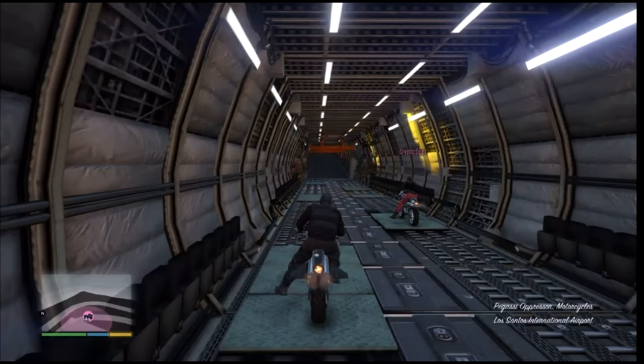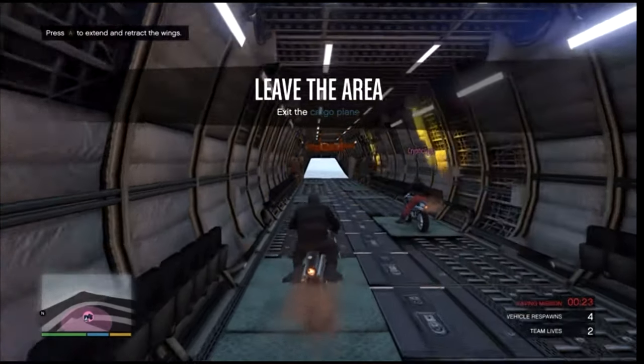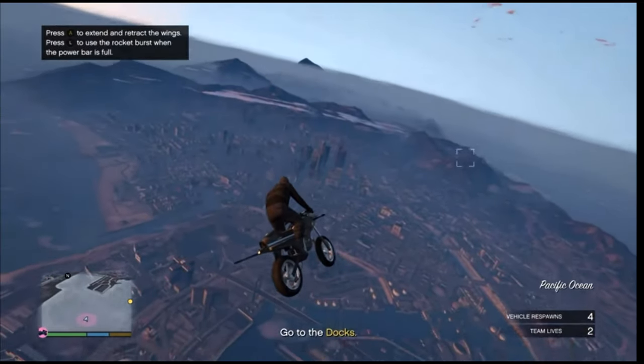Once you load into the job, if you're the first player — the host — you'll begin with the black joggers. But if you're the second player, you're going to be getting the red joggers. Whenever you fully load in, just go ahead and head to your apartment.